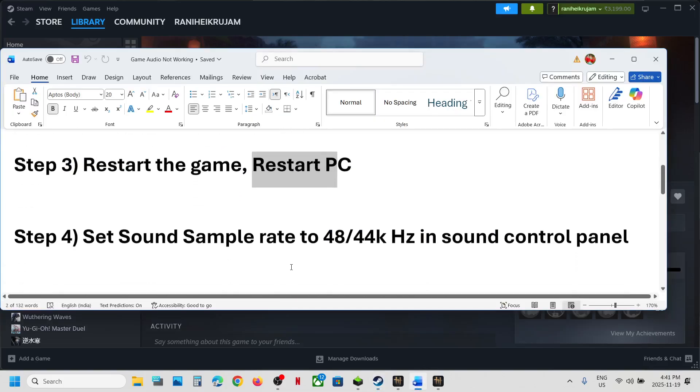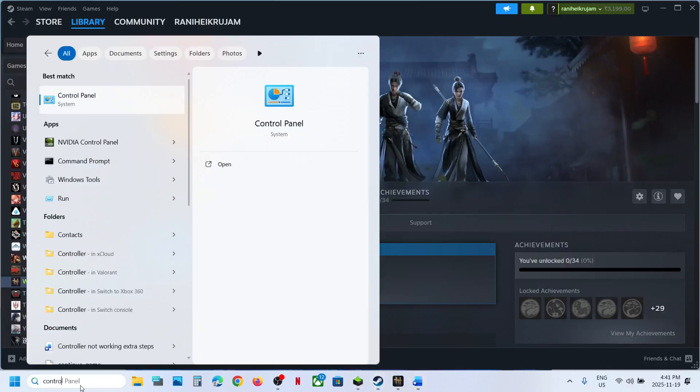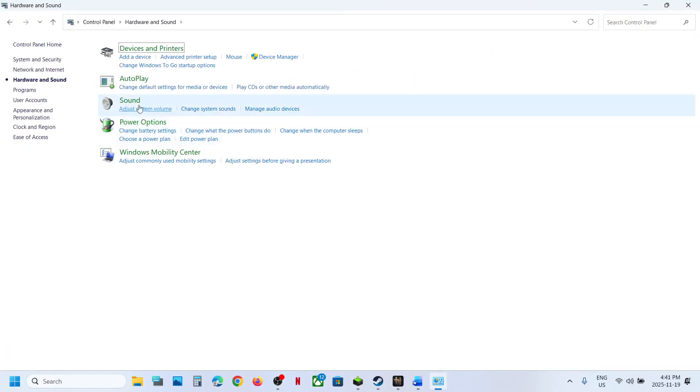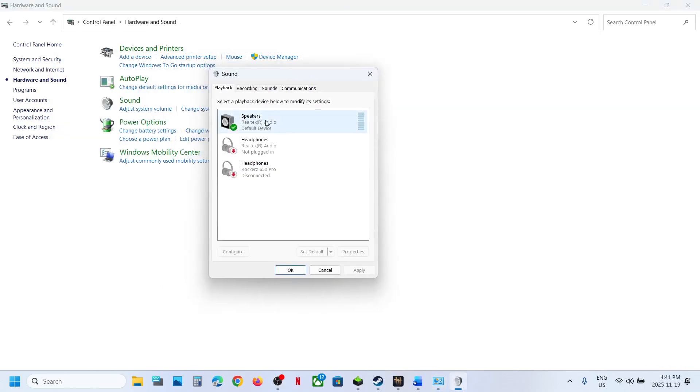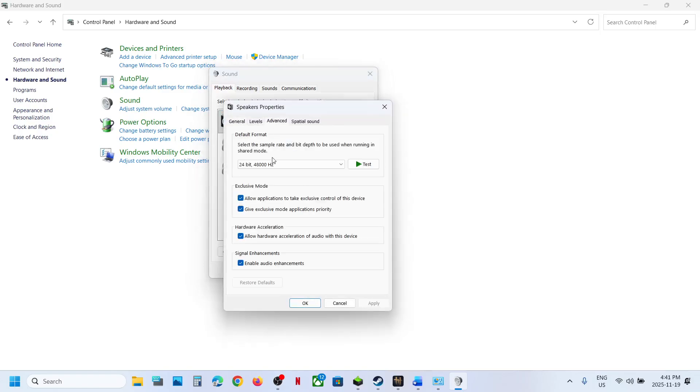The next step is to set the sound sample rate to 48 or 44,000 Hertz. For this, type Control Panel in the Windows search box, click on Control Panel, go to Hardware and Sound, and then click on Sound. Now select your speaker, make a right click on the speaker, go to Properties, go to the Advanced option.